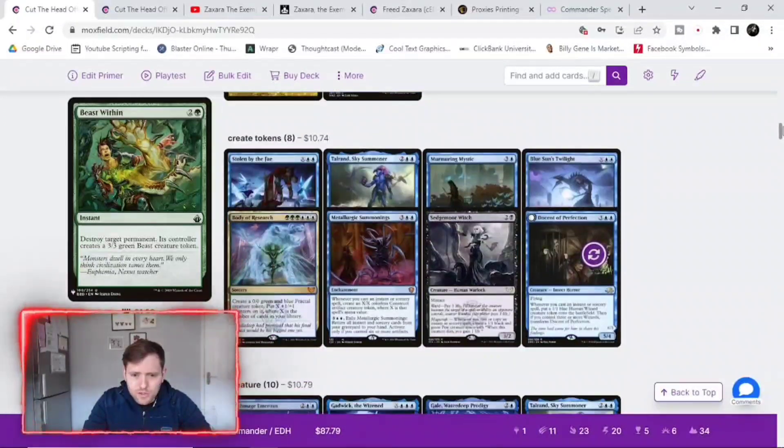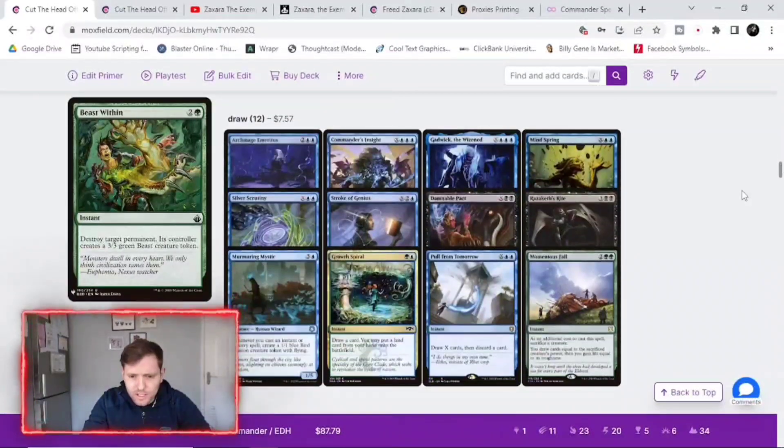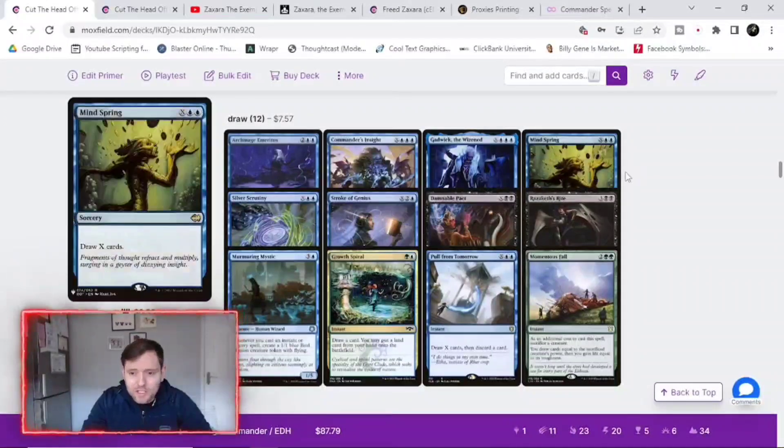There's also a card that searches your library and deals twice X damage to each creature with flying — so if you're playing against a dragons deck, it's always good to get rid of those dragons since they can be a pain. And this deck has more counterspells in it — I just felt like this deck needed a few more.